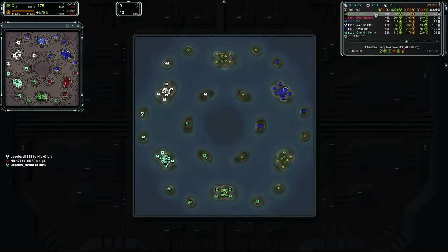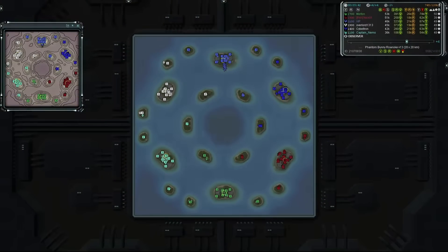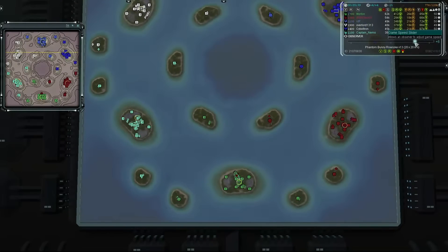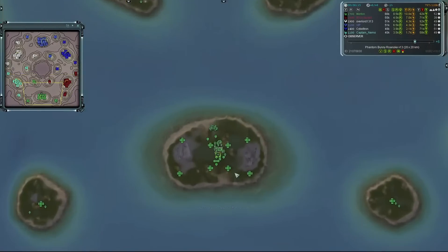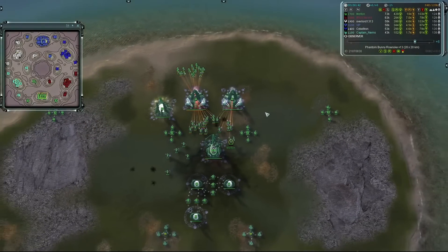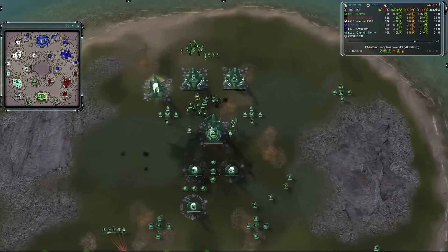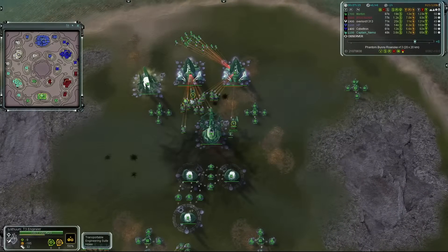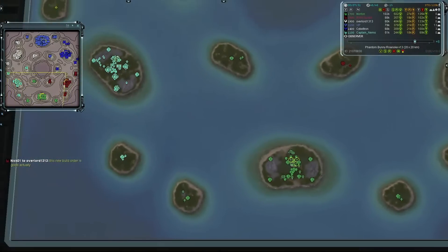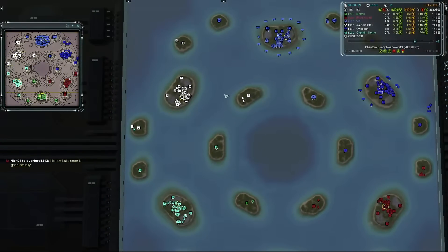You can only figure out who's who by pacing early on, and eventually you'll notice someone building a lot of units or experimentals. A lot of the big plays involve producing as many RASCOMs as possible. Unfortunately with the highlight ACU mod I have, Seraphim RASCOMs in Phantom duplicate the highlight, so all Seraphim players will have a lot of highlights. Apologies — I haven't found a workaround yet. If you know one, let me know in the comments.